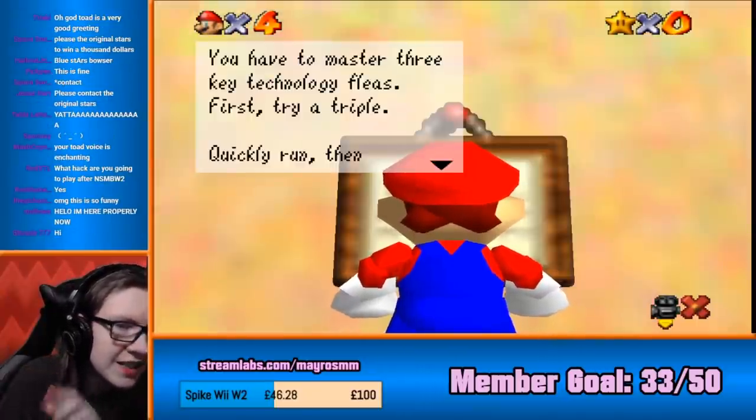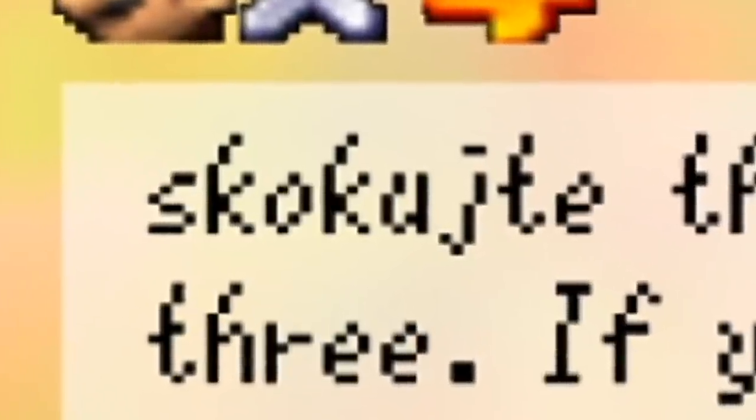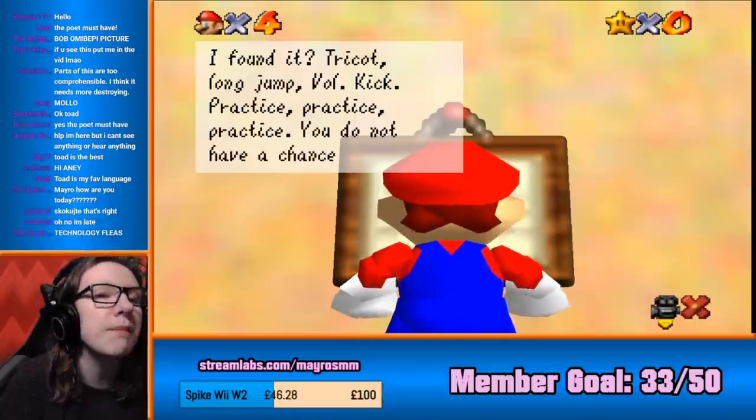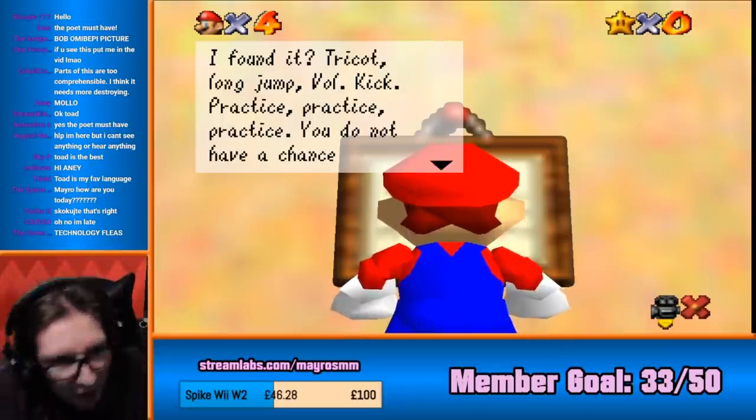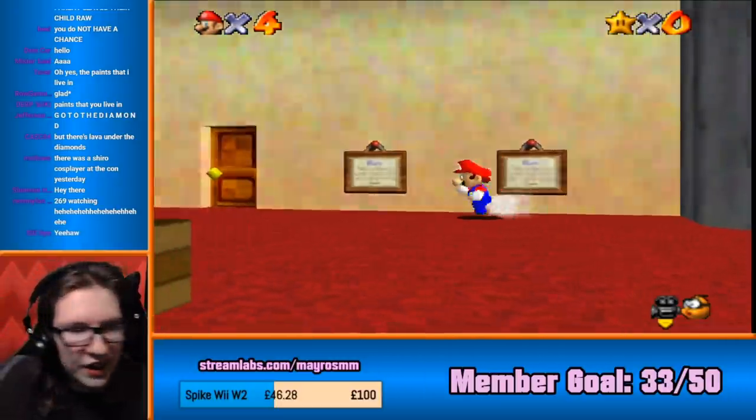You have to master the three key technology fleas. First try a triple, quickly run, then the two of us. Trick up, long jump, roll, kick, practice, practice, practice. You do not have a chance. I'm learning so much already.